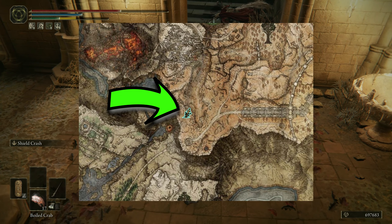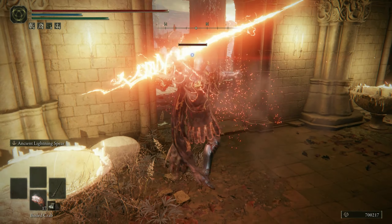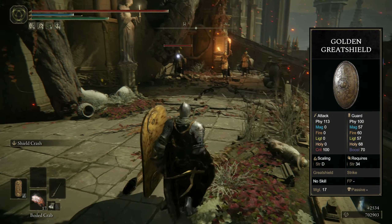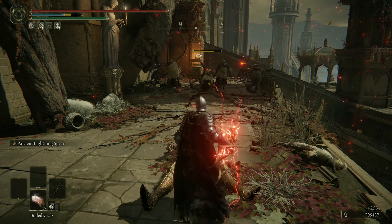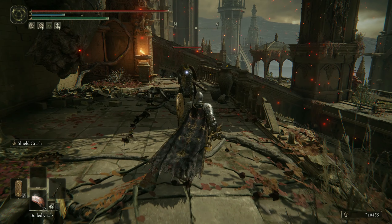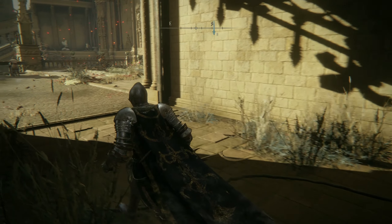Shield Crash throws most enemies off their feet when the last swing connects and only costs 12 FP. You can find this skill immediately after reaching the Altus Plateau. Beyond level 150 you can invest more into strength — which also increases your spear damage — and endurance, to incorporate for example the Golden Great Shield, which fits this build visually the best. You can enable your ranged attack by swapping out the shield or two-handing your spear, and with just one click fall back to guard counters, block and poke attacks, and hurling enemies off their feet with Shield Crash.